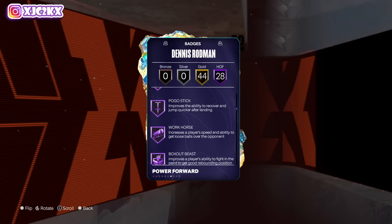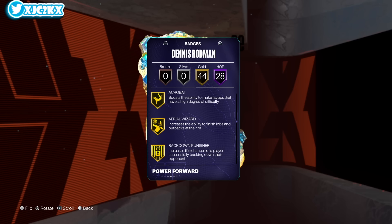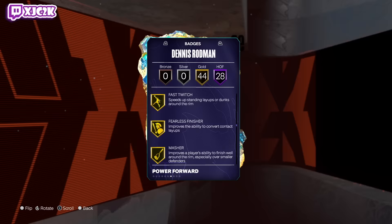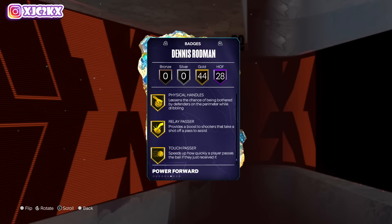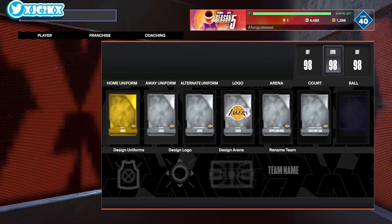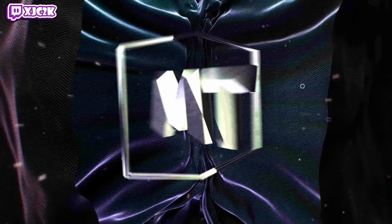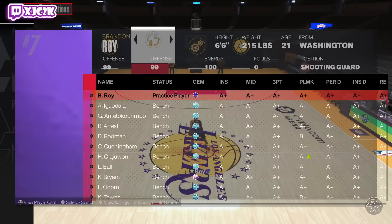He's got 28 badges including posterizer, catch and shoot, corner specialist, anchor, challenger, chase down, clamps, glove, interceptor, pick dodger, post lockdown, pogo stick, box out, rebound chaser, brick wall, precision dunker, blow by, speed booster, fast feet, reds to gripper, bulldozer, immovable enforcer — literally every single defensive badge in the game, bar none. Shooting badges are on gold and basically everything else important is covered too. He is one of the more complete cards in the game badge-wise, with every single defensive badge and every important badge on at least gold, which is a huge W.